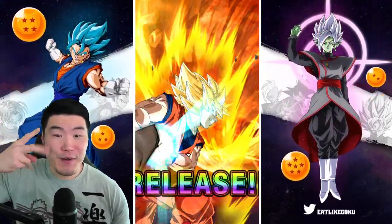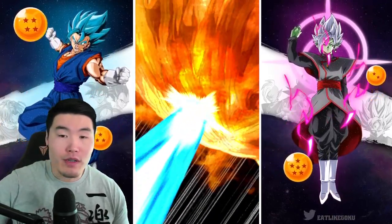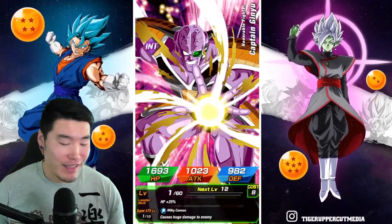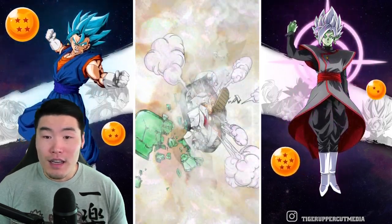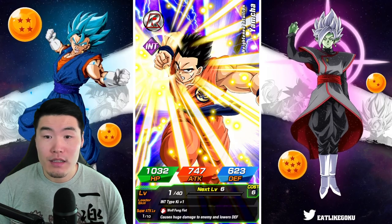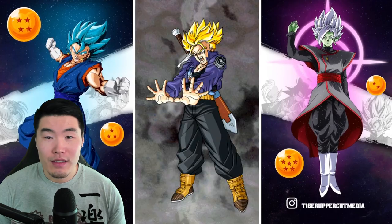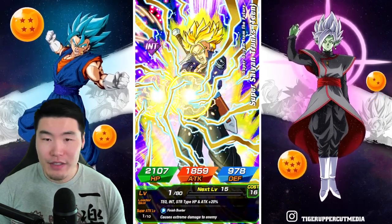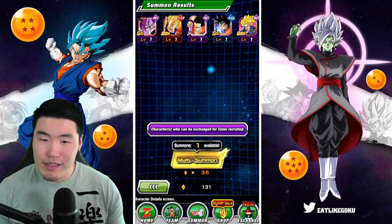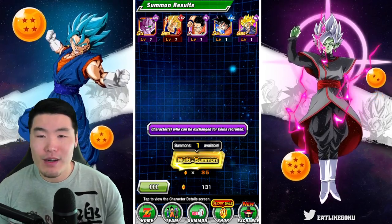Let's get it in three, two, one — let it rip. I think there was a Beerus flying in, but of course I'm not gonna let myself get too excited over that. So we got one — Maja Vegeta. Two, three, four, five. Is that it? Is it five characters? It is five. So it's 25 stones for five characters, which is just the standard rate per character, so that's kind of weird.